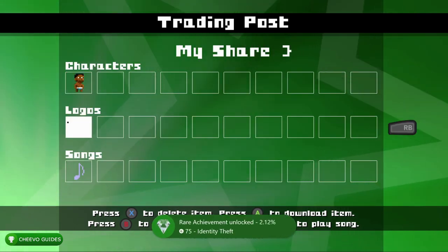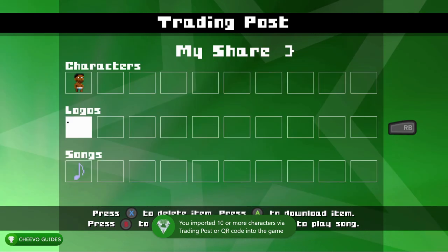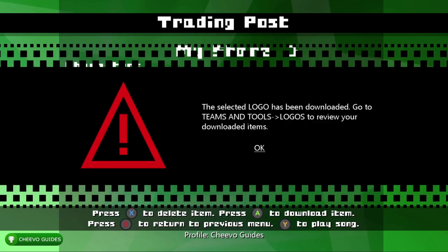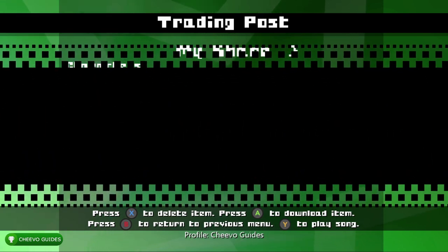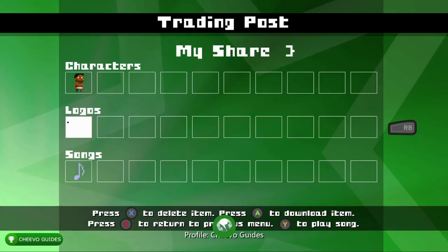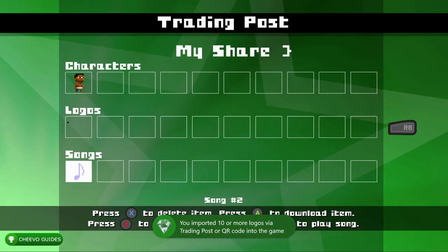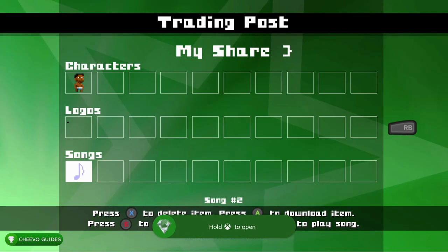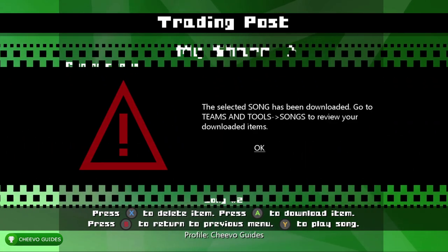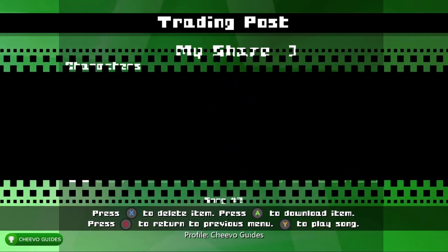Upload one of your characters and download it 10 times. Do the same thing for logos — that triggers the next achievement, also worth 75 gamerscore, called 'Corporate Art Collector,' for importing 10 or more logos via the Trading Post. Then rinse and repeat for the songs category. Once you've downloaded 10 songs, you'll get the third achievement in this category — 'Sharing Is Caring,' worth 75 gamerscore, for importing 10 or more songs via the Trading Post.